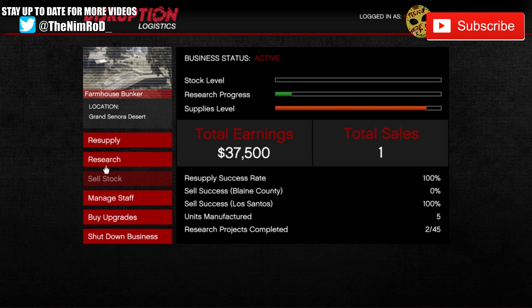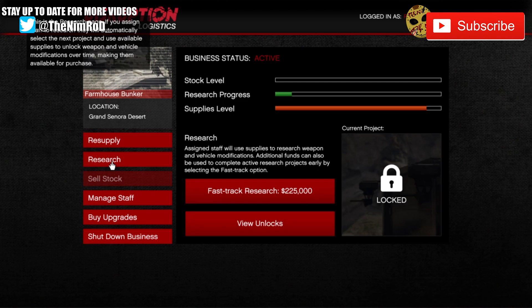There are many tabs here — you see we have resupply, research, manage, sell, buy, and shut down. But right now we're just going to focus on research. I'll click research. Keep an eye on that fast track button — we will get there in a second.